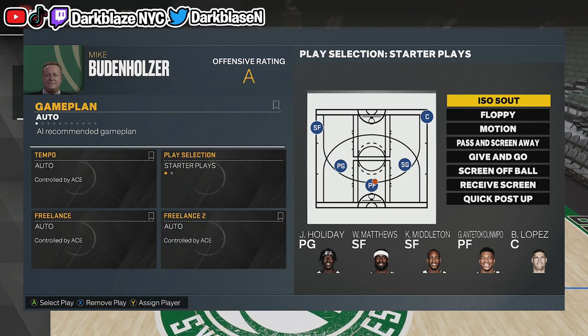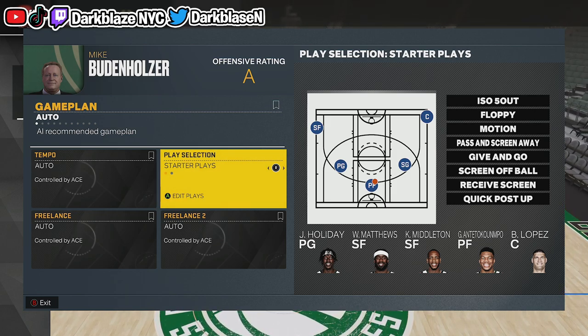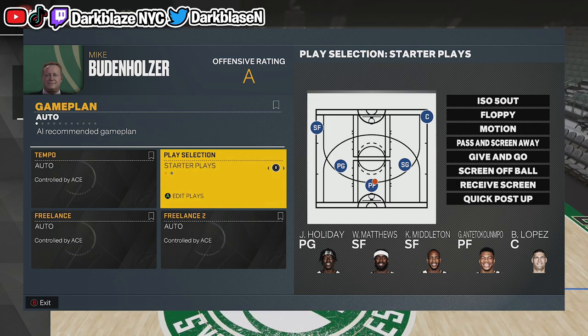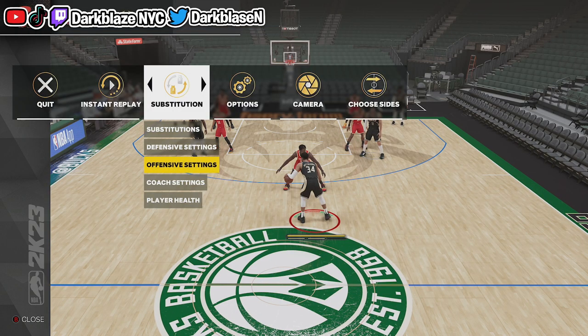That's all you gotta do. Now if you're in MyTeam, make sure you get the Bucks playbook. It might cost a lot because people want to five-out and expose defenders. If you're not playing online, you can choose that playbook with any team — just go all the way down where it tells you to pick your playbook and pick the Bucks playbook.